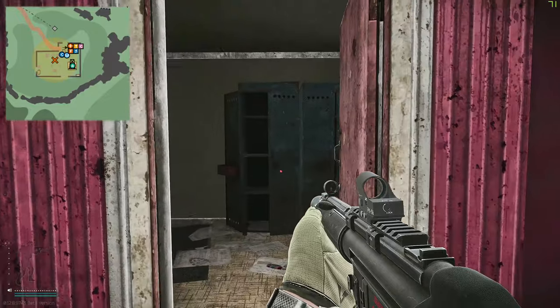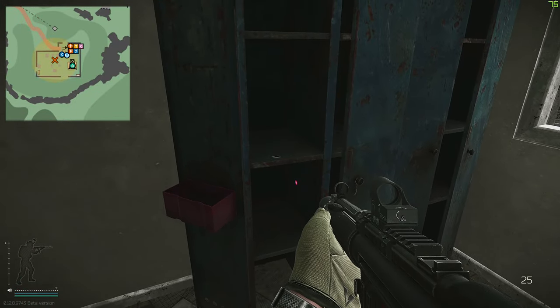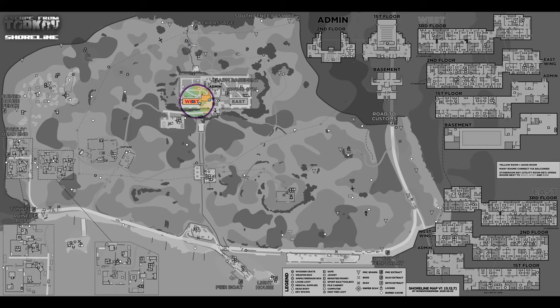Entering through the main door, you've got this cabinet directly in front of you and the key spawns right there in the cabinet. Now, where to use the key — the key is used on Shoreline.